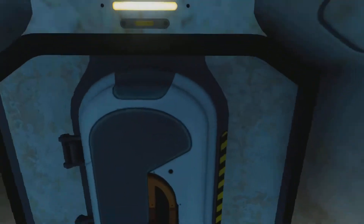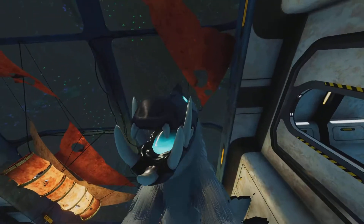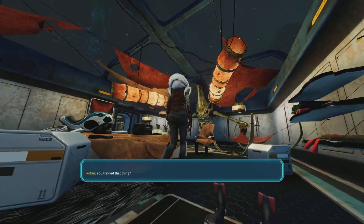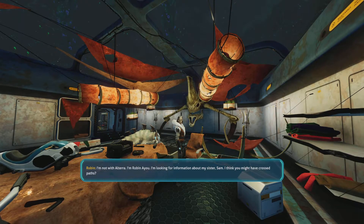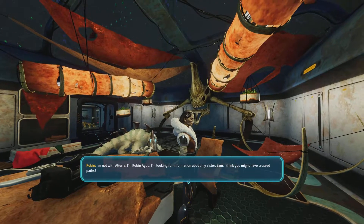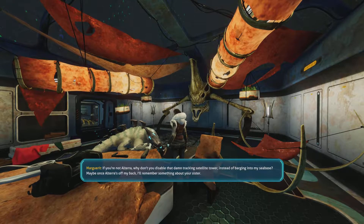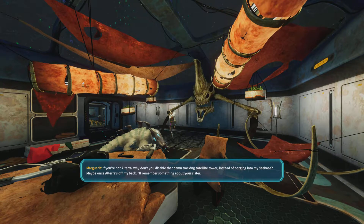Right, let's explore. Can we get the reinforcements? I guess we can already make them. I told you to stay off my land. I apologize, Marguerite. Next time I'll let them tear you to ribbons, Altera. We're not Altera. I'm Robin Ayu. I'm looking for information about my sister Sam. I think you might have crossed paths. Bull crap. I suggest you take the time you need to come to your senses and then get off my sea base. Wait, was that meat that thing ate? If you're not Altera, why don't you disable that damn track and satellite tower instead of barging into my sea base? Maybe once Altera's off my back, I'll remember something about your sister.